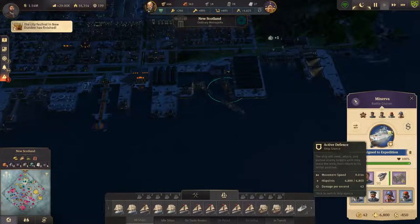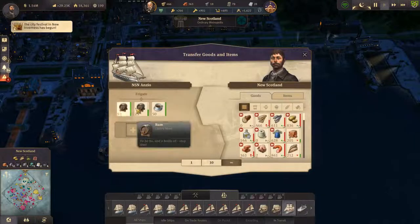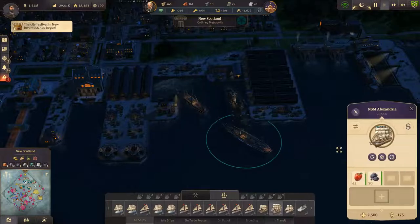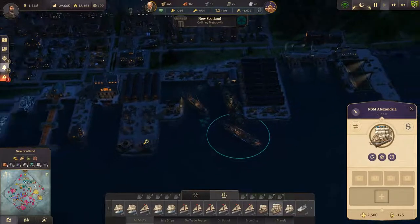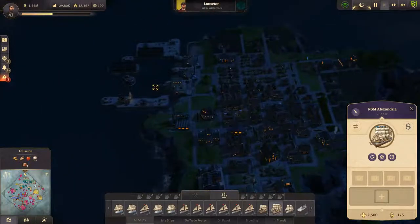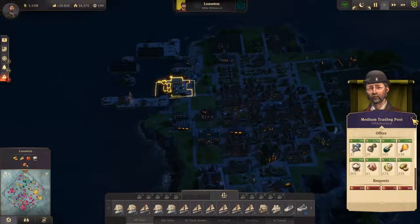That's the battleship. The people celebrate your leadership. The city has grown uglier. Right, but I want to sell some stuff to him. I am gonna send you over here in the hopes that Willie Wubostock gets some sewing machines — he does. He sells that for quite cheap as well.